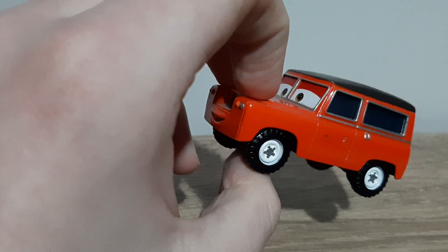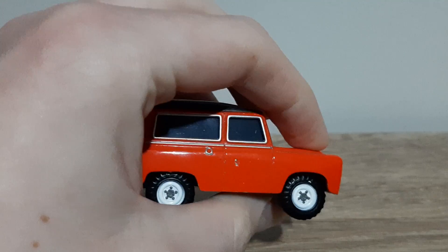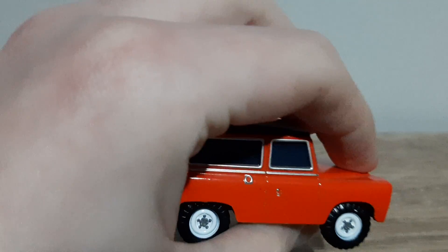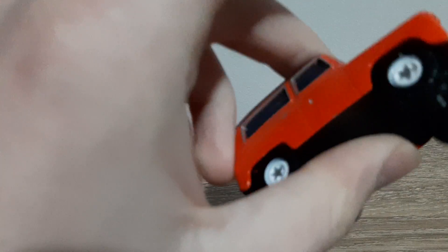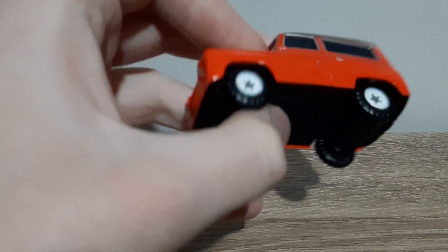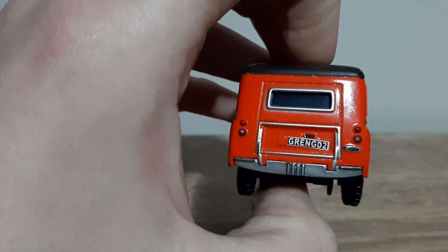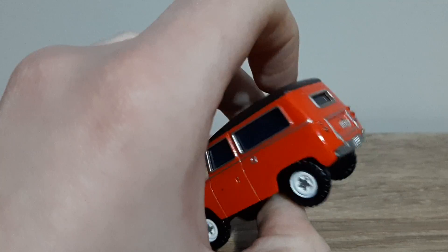The black tyres with white rims, and each of them has a gold star on the inside. The side windows, the door handles, back window, headlights, back grill, and a license plate which is G-R-E-N-G-0-2.